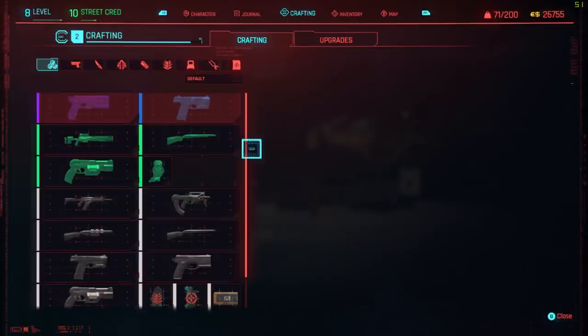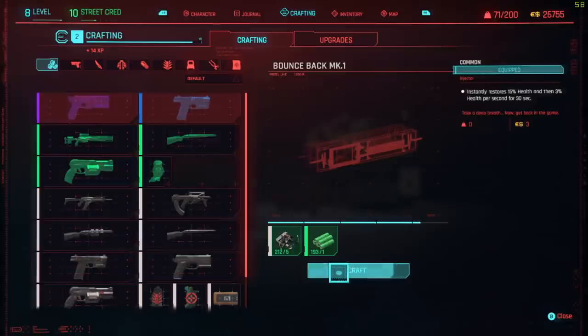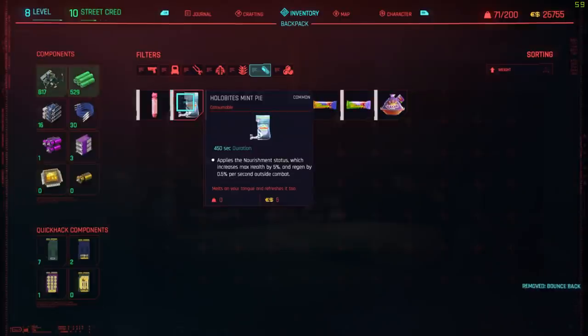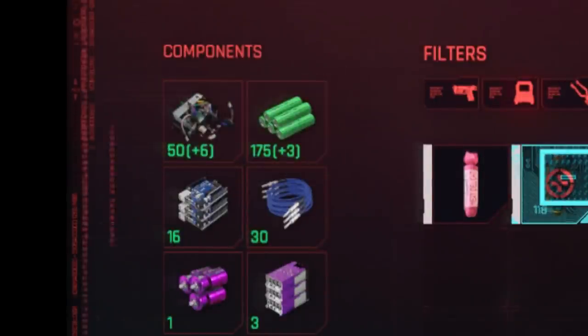Now go into the crafting menu and craft as many level 1 bounce backs as you can — you should be able to make hundreds of them. After that, disassemble all of them. Just click on the icon and move the bar all the way to the right. Whereas they took 1 uncommon material and 5 common to craft, they actually give you 3 uncommon and 6 common when you break them down.